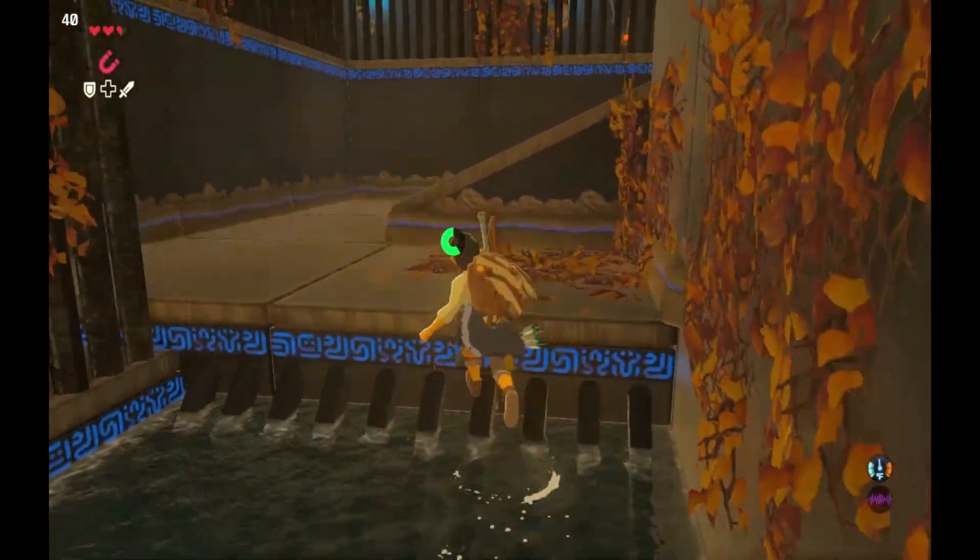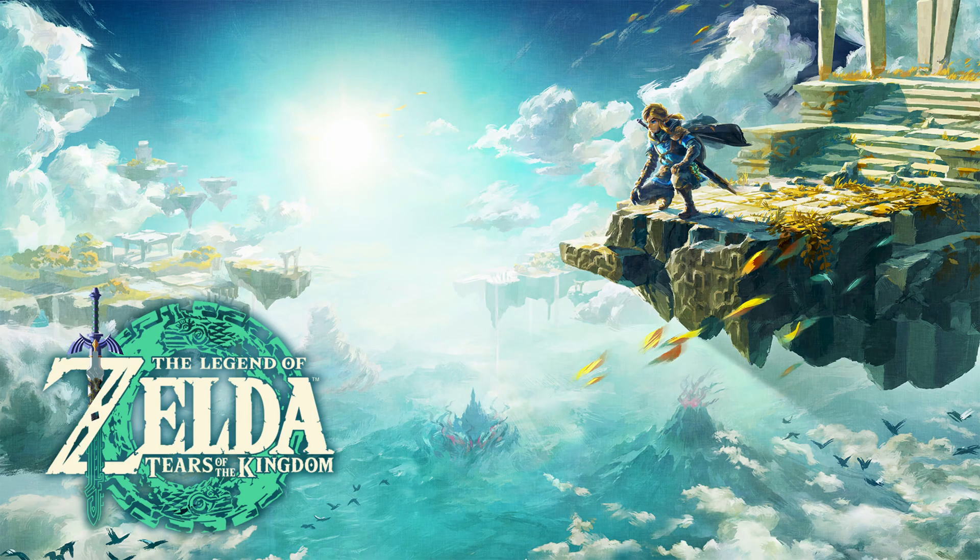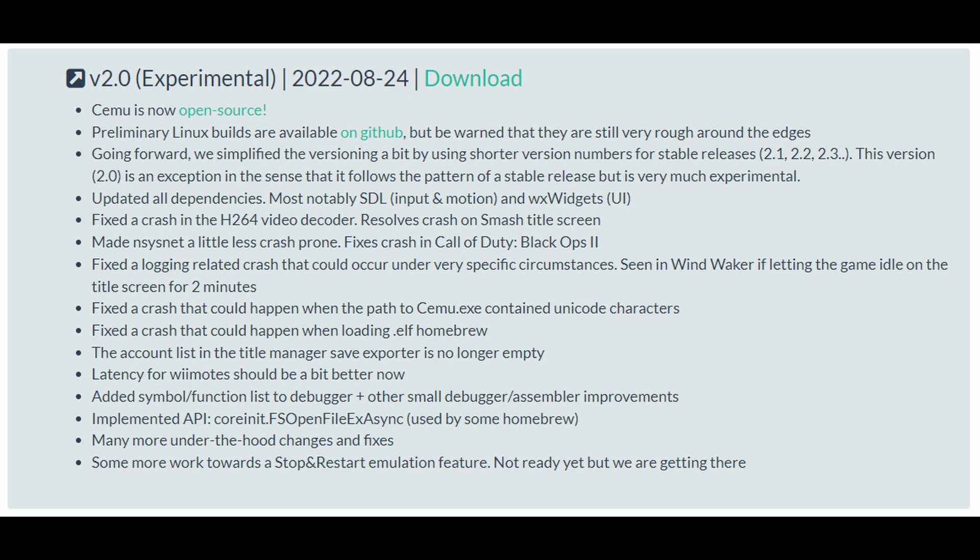But a lot has changed since then, starting with the fact that the sequel to Breath of the Wild now has an actual title: Tears of the Kingdom. I'll dust my Switch off for this game right here. Cemu 2.0 is out, and there's a native Linux version, though the native Linux version is very unoptimized.